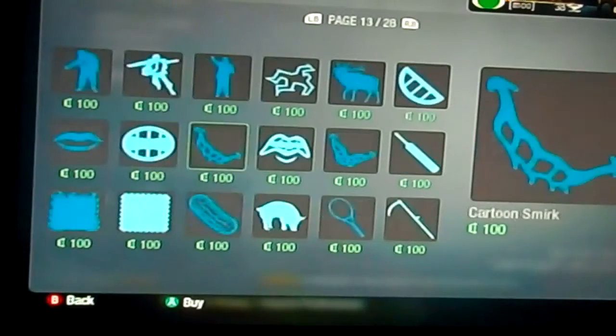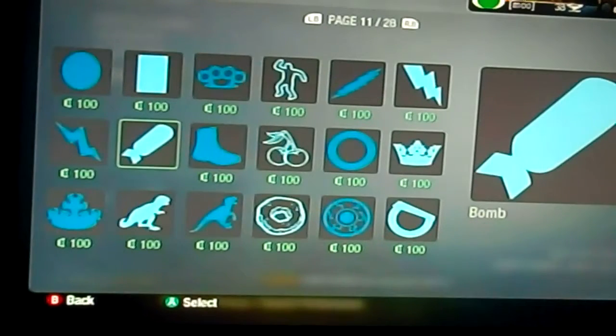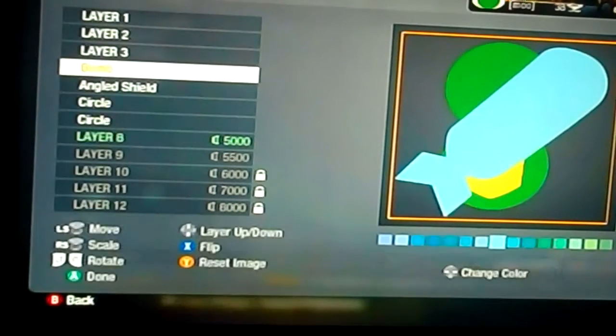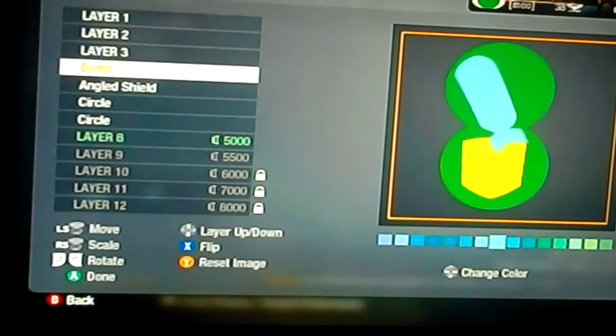Now you need the nuke sign. There it is — the bombshell. Make that tinier and just flip it around. That's going to be his mask.